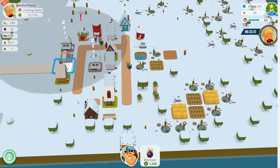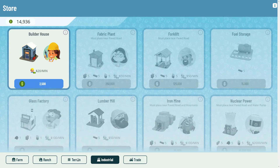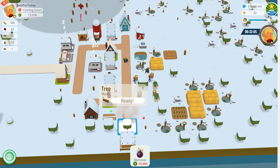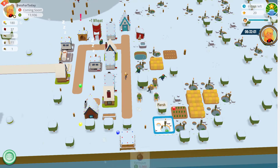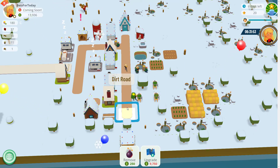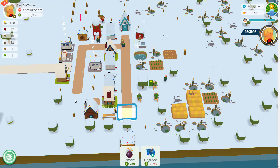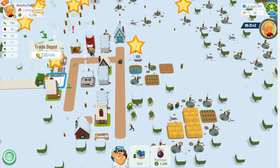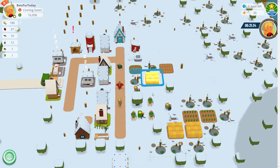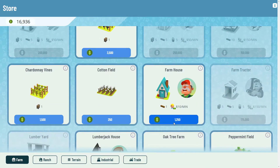Things are ticking along nicely. I can probably look to add another farmer. I'll just extend this road a little bit. All these trees are in the way — to get rid of one is $15,000, to get rid of a marsh is $5,000, to get rid of rocks is $40,000. I'll try to chip away to get paths a bit closer as and when I can. Another farmer is certainly of use, and I'll probably get another rancher or two as well.